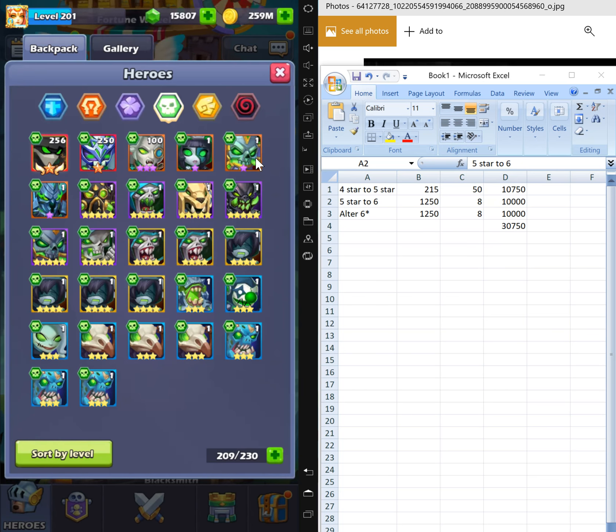Let's make him a nine-star first, and then I'll try everything I can to make Warner a nine-star as well. But then if I do that I'm actually missing something.